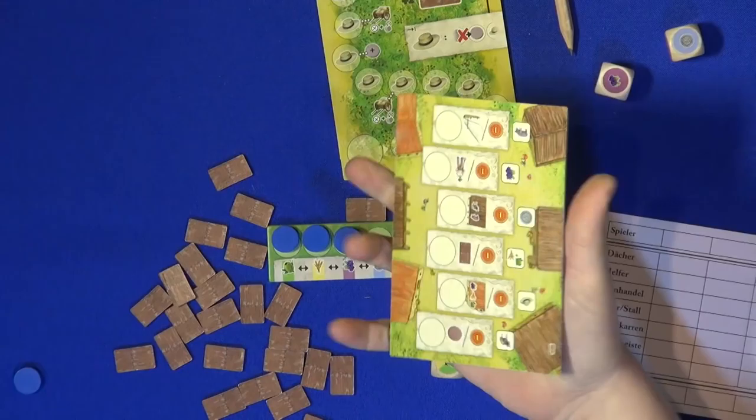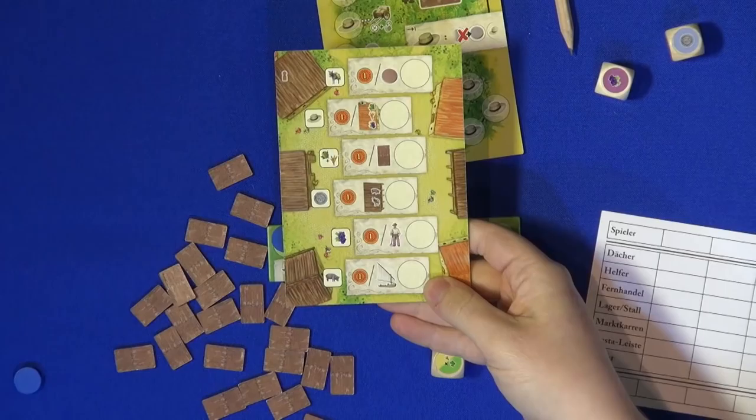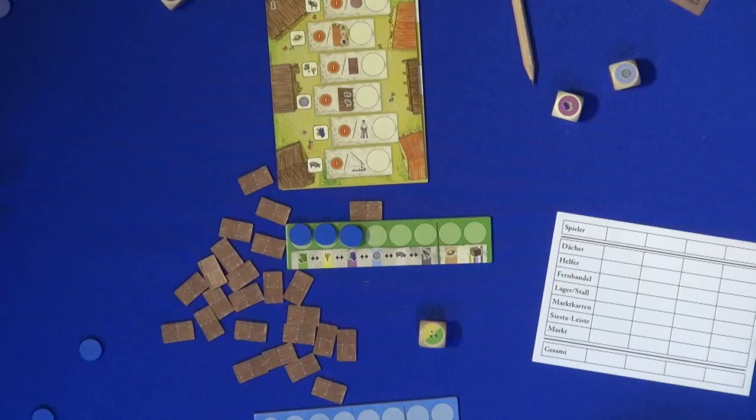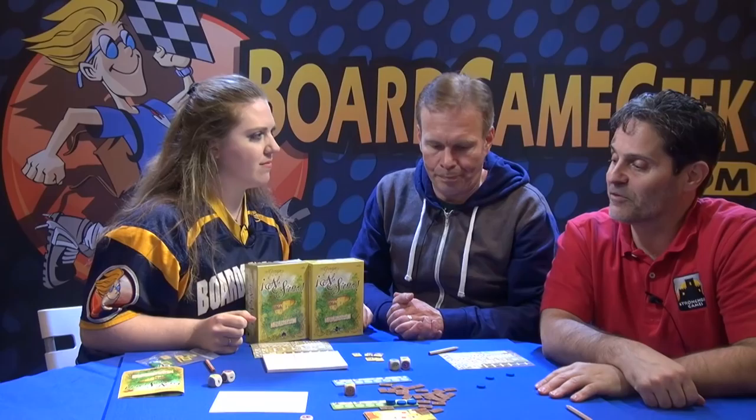That's really cool — a dice-based game you can play solitaire. Most dice games are all about attacking, but here you can just pull the game out, and if you have a few minutes before your friends arrive you can play alone. How long does it take? 30 minutes. Quick and easy, but still a lot of depth. One to four players. Thank you so much — that is La Granja: No Siesta, the dice game. Not an expansion.